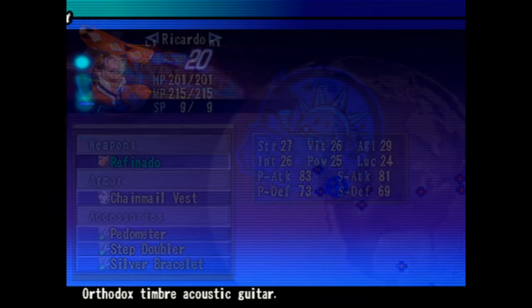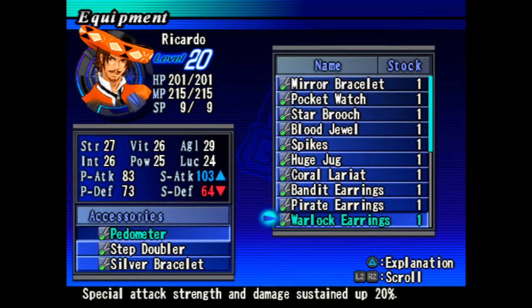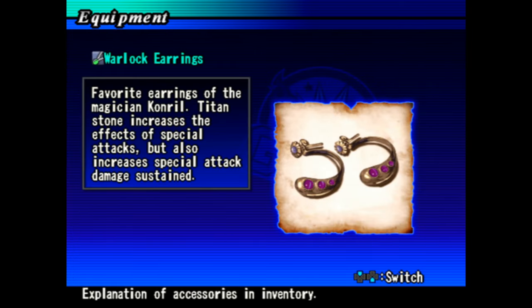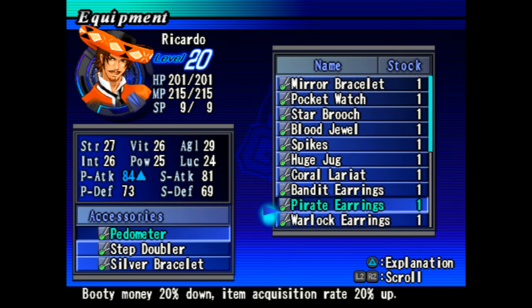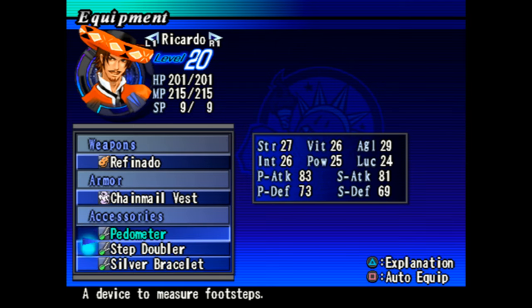We got some stuff from the boss fight - Warlock Earrings. Special attack strength and damage sustained up 20%. This is really, really good. I remember in the previous game I actually had this one early and it definitely helped, especially in terms of having a character with good magical attack. It increases your special attack but decreases your special defense, which is not that big of a deal to be honest.